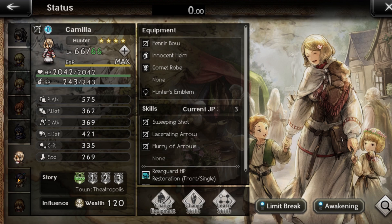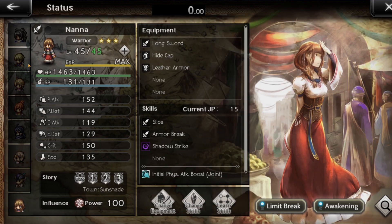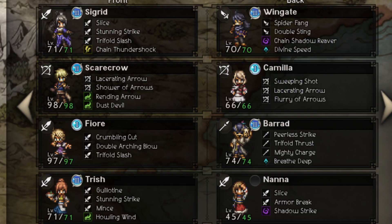Bard is behind Fior and gives her a 15% increase in attack. Nana is behind Trish and gives her a 10% increase in attack. Again, these are the skills I have — try copying them to the T. The second row you don't have to worry about; just focus on having the exact skills that you see here.